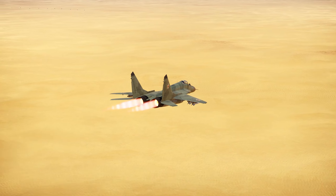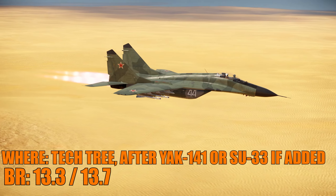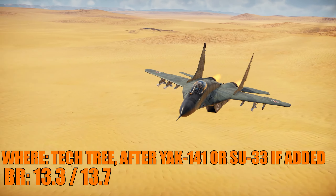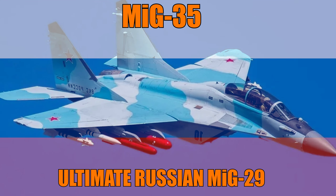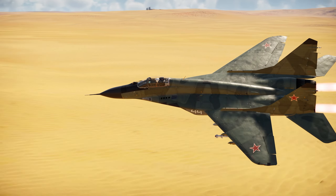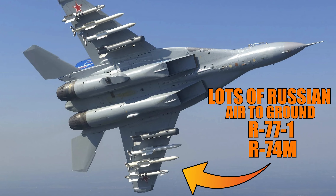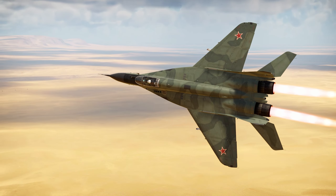The MiG-29M could be added at 13.3 or 13.7 depending on the flight model. It may not be strictly necessary since we can jump directly to the MiG-35, but if Gaijin doesn't want to do that, the MiG-29M could serve as something in between. The MiG-29K is another important one — the naval version of the MiG-29M, very similar in all regards. It features folding wings, arrestor gear, and reinforced landing gear for carrier landings. The production model even received radar-absorbing coating to reduce radar signature. BR should be 13.3 or 13.7, essentially a naval version of the MiG-29M.